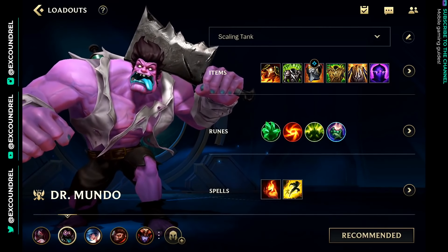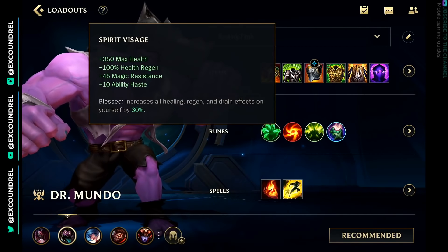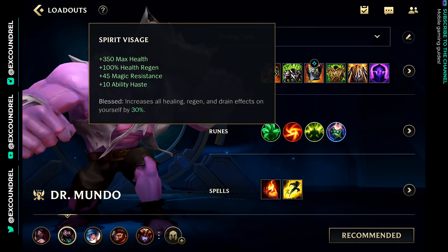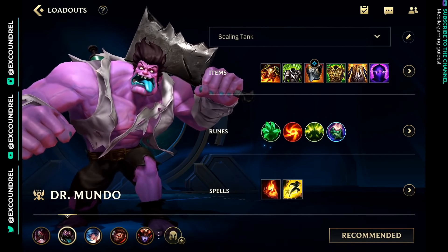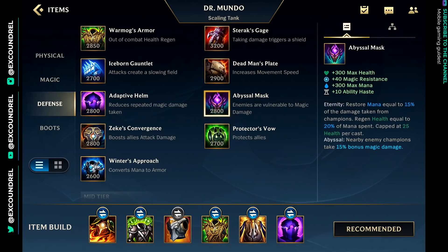Spirit Visage is an item that works incredibly well with Mundo's kit because his ultimate allows him to heal large amounts of life. The passive for Spirit Visage — Blessed — increases all healing, regen and drain effects on yourself by 30%. So Spirit Visage is a very, very good item for Mundo. Not only that, he also works really well with Adaptive Helm and Abyssal Mask.